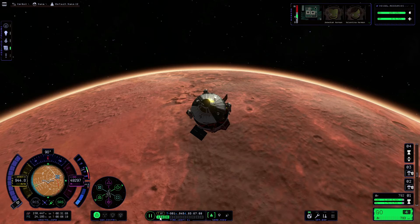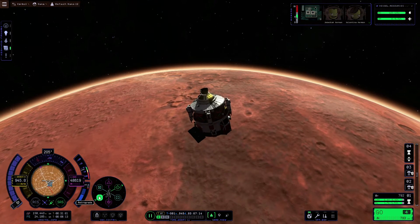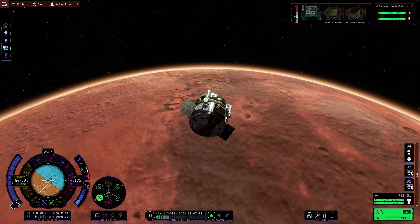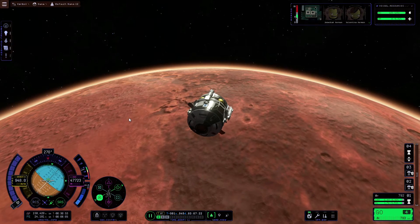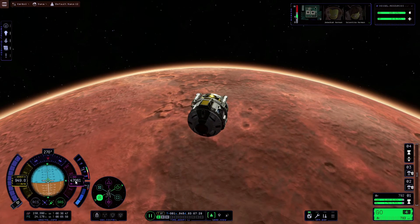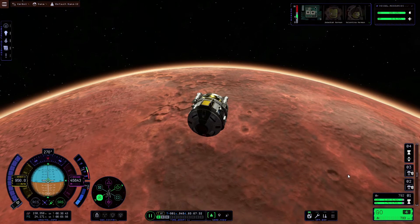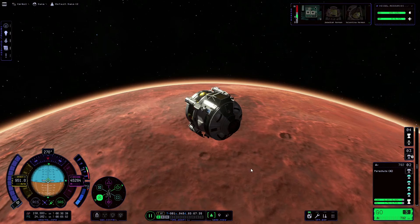Once we start to enter the atmosphere, we want to point at the retrograde marker on the nav ball. We're also going to fold in the solar panels because we don't want them breaking as we descend. Then I would hit the altimeter to set it to ground and stage the drogue parachutes, so that when they hit the correct pressure they will automatically deploy.